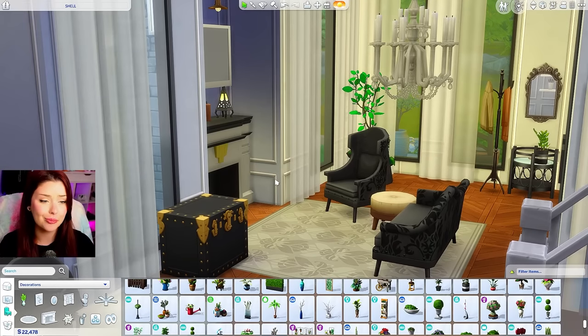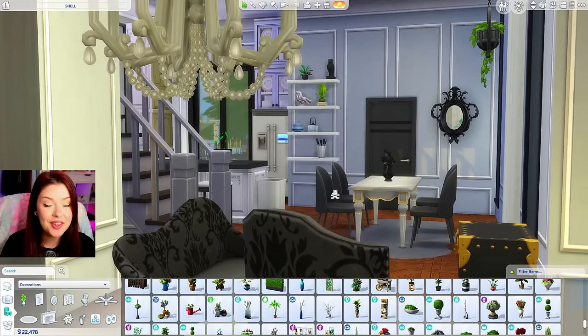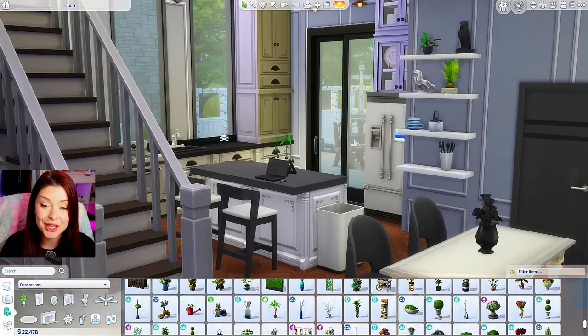This is what our first floor is looking like — we've got all the clutter, a lot of black swatches with white mixing in, something for the kid. On the other side we've got our dining room, the mirror, some shelving, and our kitchen in the back.